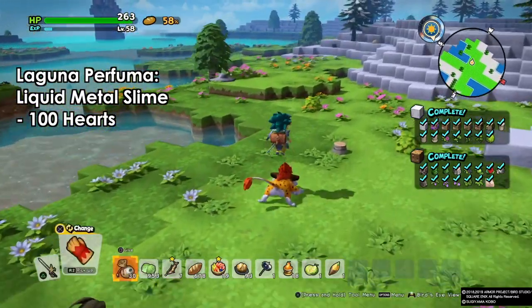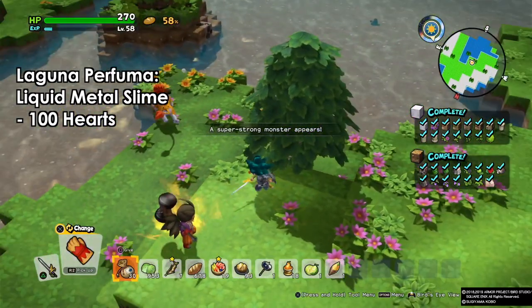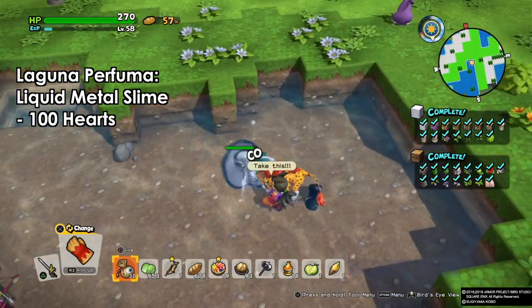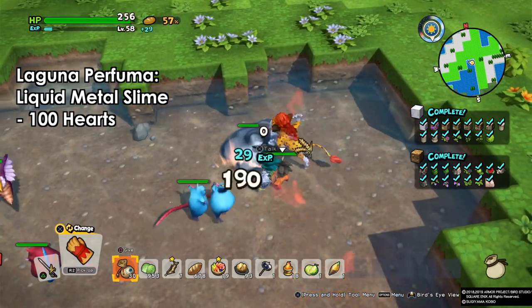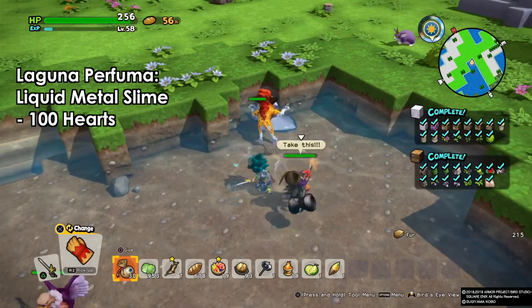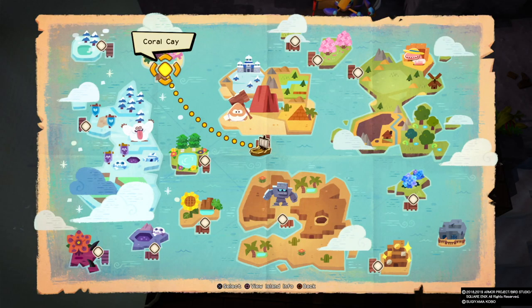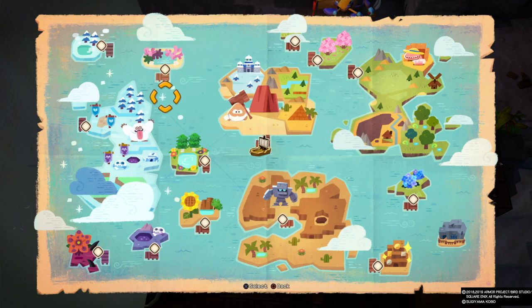Next we have the liquid metal slime. These guys will give you 100 hearts every time you interact with them at your base. Befriend one, take it back to your base, and every day just chase them and press X to get 100 hearts. These guys are great if you want to collect a bunch of gratitude hearts — bring two with you and you should be good. They are hard to befriend though; I only managed to get two after fighting a bunch.